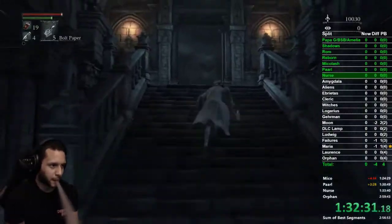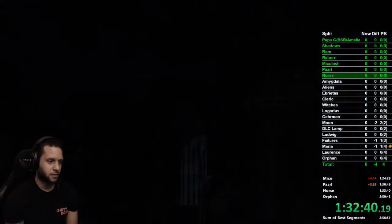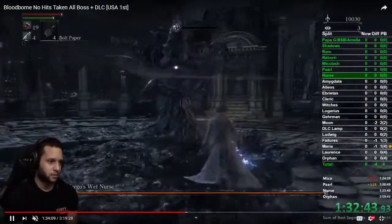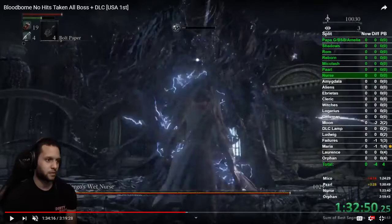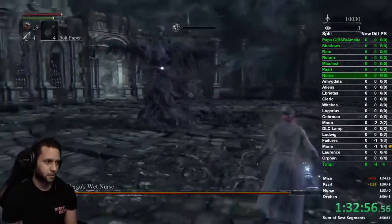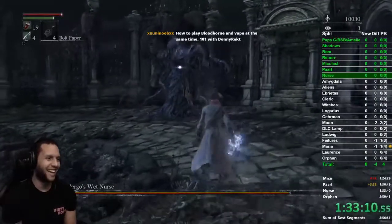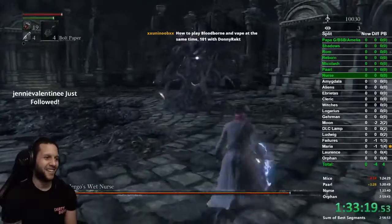We're going to run up, go to the elevator, pass Queen Yharnam, go up the elevator, and head left to fight Mergo's Wet Nurse, our last boss. Put whatever buffs you have — for any percent probably one fire paper, maybe one bolt paper, and three or four beast blood pellets. Buff up before the cut scene; when you walk to the middle you'll get one. The attacks I go in on: dodge in and do two R1s. For the lawnmower attack, back up and then dodge because she has a long startup — back up first, then dodge. Just get the muscle memory through practice.